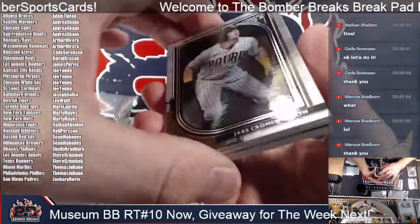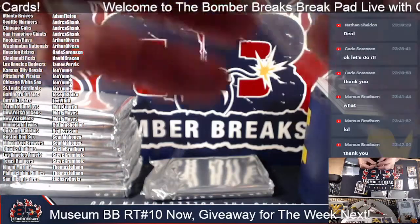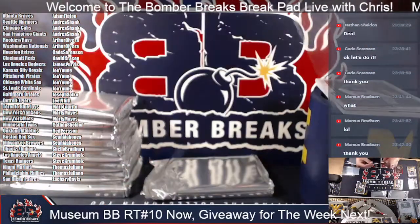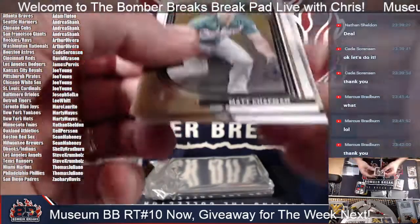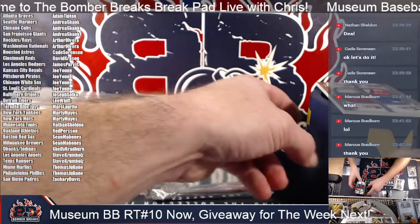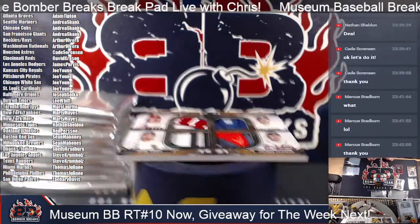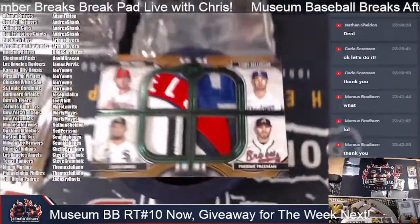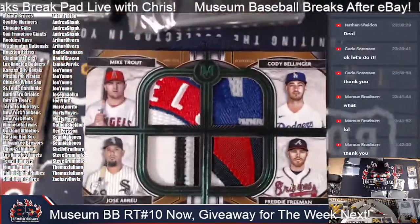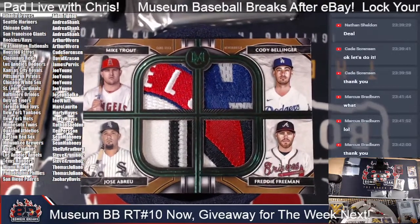Nice boom. There's the hopper parallel for the Phillies. The rook of Cronenworth. Chapman and Sixto Sanchez. This is absolutely gorgeous — it might be, it could be. I haven't seen it yet. Oh, it is! That is a one of one — Trout, Bellinger, Abreu, and Freeman. Quadruple patch. Boom!